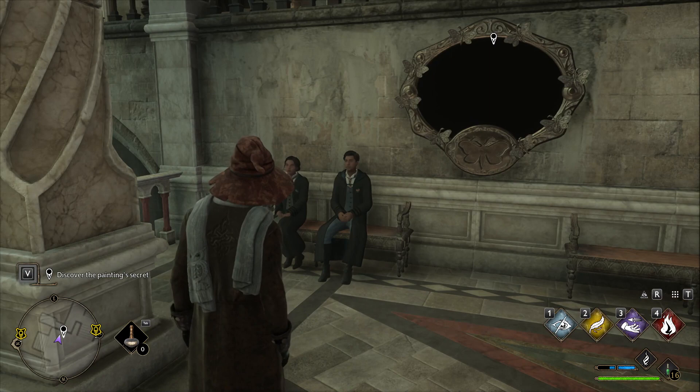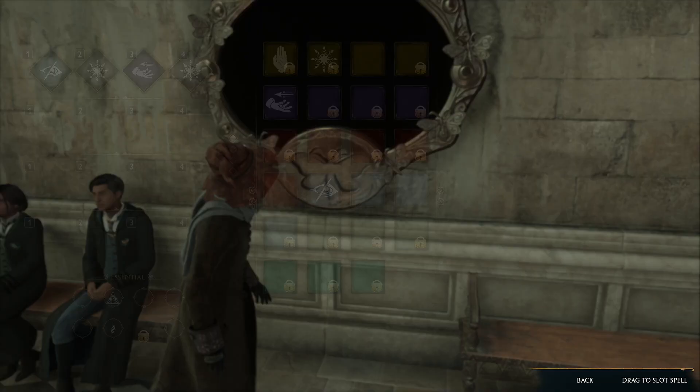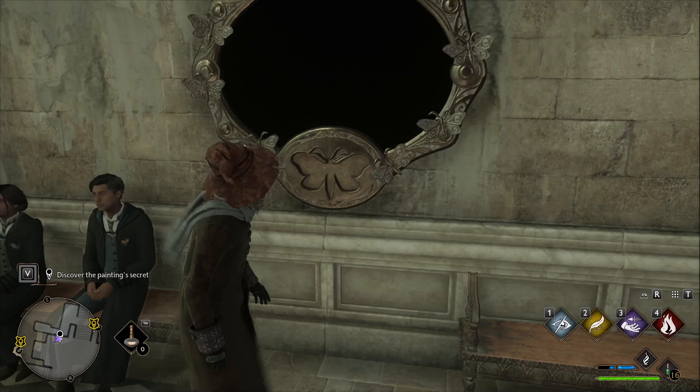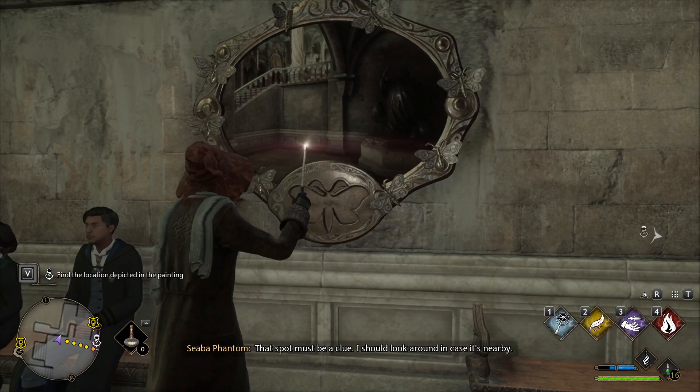Hello everyone and welcome back to another episode. Today I am going to try and do the moth mirror challenge. We need to first change our spells and grab our Lumos, or whatever the spell is. Cast it — that spot must be a clue.